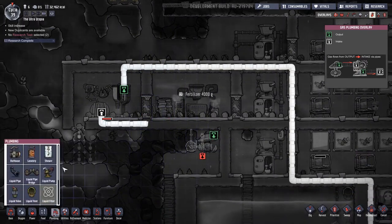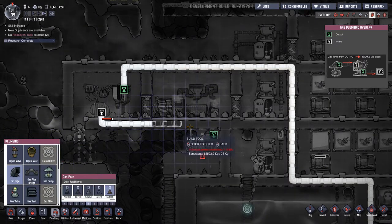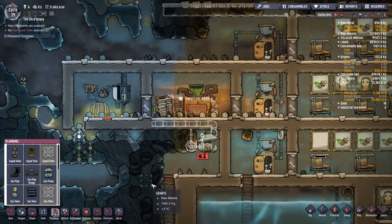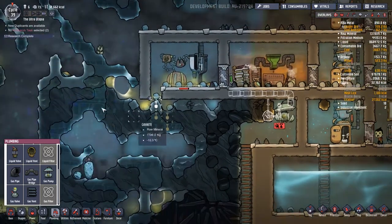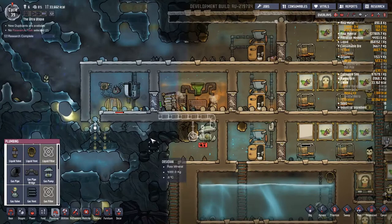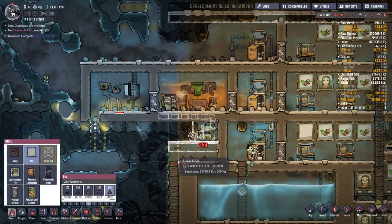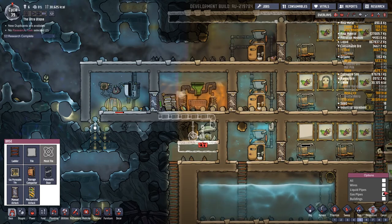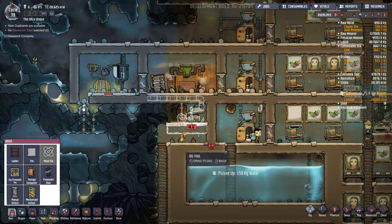I wonder what got put in here - that's the gas valve, that's what got put in for the pressure management, pretty cool. I'm not sure whether they can reach up this far. In this little area I fully intend to use the cold we've got going - there are some crops that need nothing but a cold environment, so that would be a good place to put them.